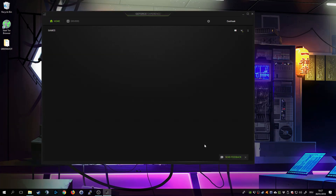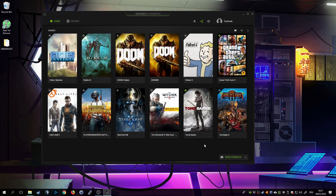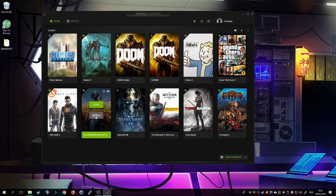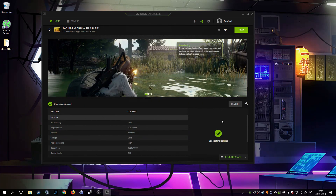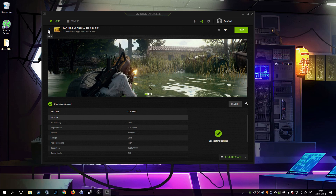If you open it for the first time you need to sign up with Nvidia and create an account — it's very quickly done. Also, if you just installed the driver it's still scanning for your games, so that might take a couple of minutes until it enables these settings for you. Then you want to hover over your PUBG game and click on Details.